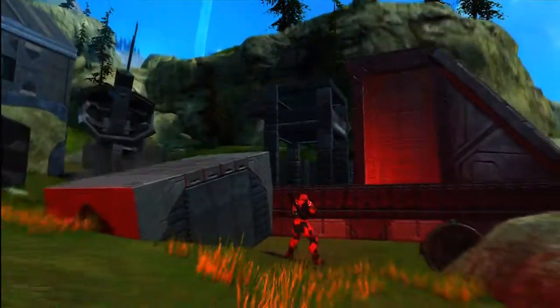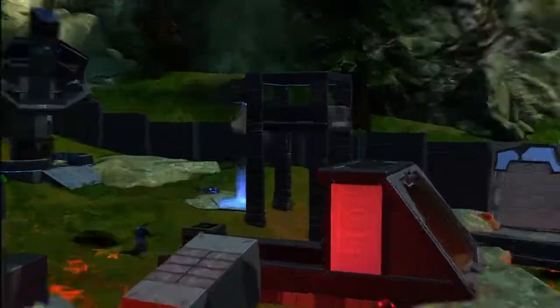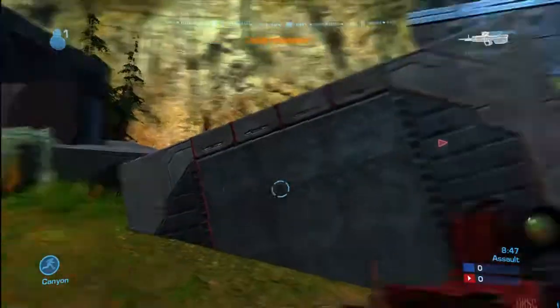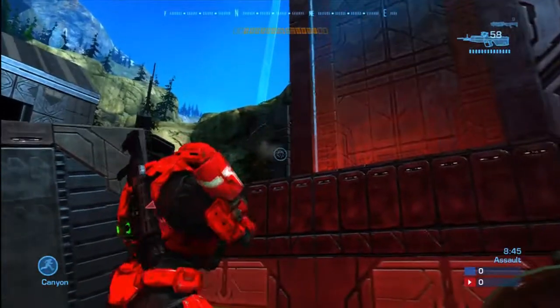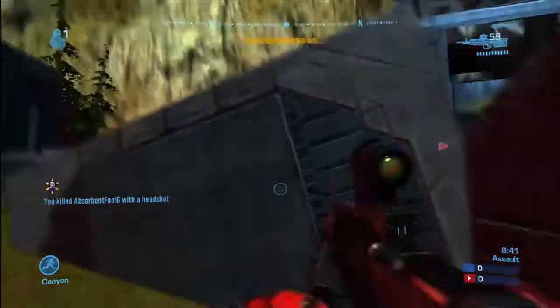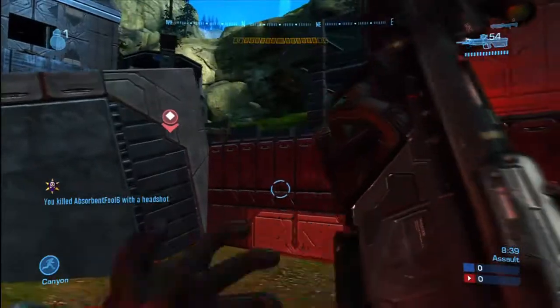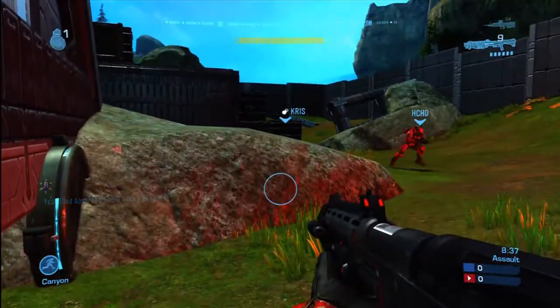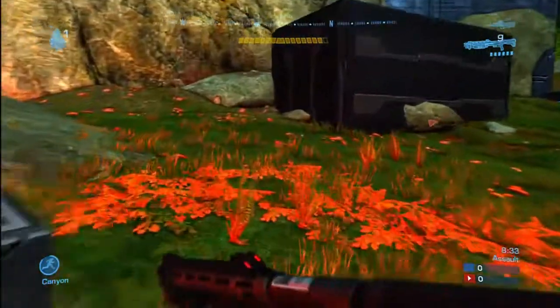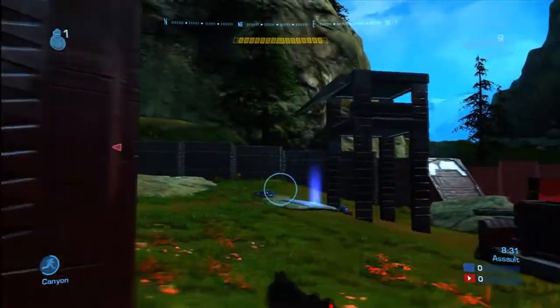I moved in a little bit too quick, so now I'm kind of in a pickle. I've got a couple guys moving in on me. I'm lucky I took one out, and I called my friends over. Sawtooth came over and helps me kill the guy. Now we're just trying to move in on the objective and get a plant so we can win the round.